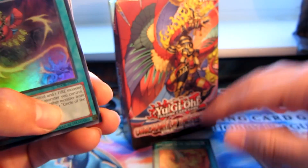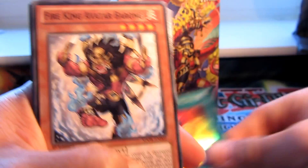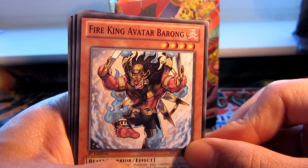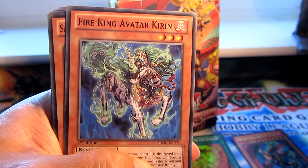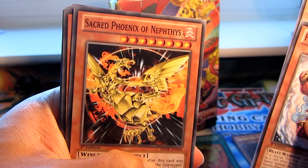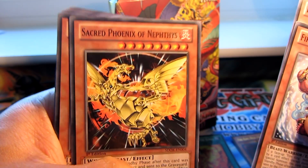Circle of the Fire Kings, Super Rare. Fire King Avatar Barong. Fire King Avatar Chiron. Sacred Phoenix of Nemethes — that's from Flaming Eternity. Kind of cool that they brought that back.